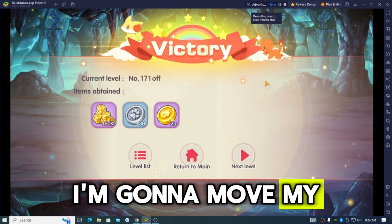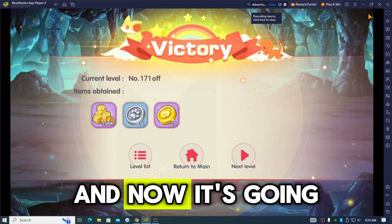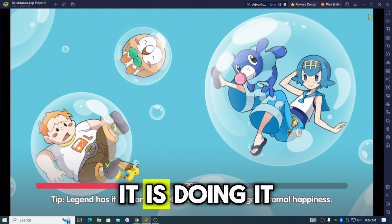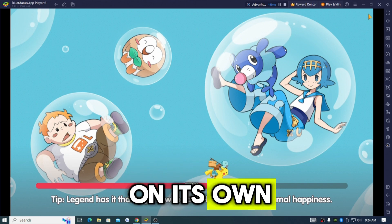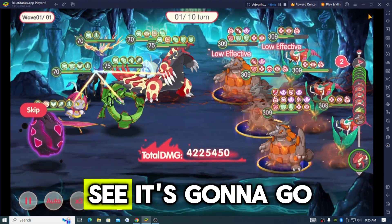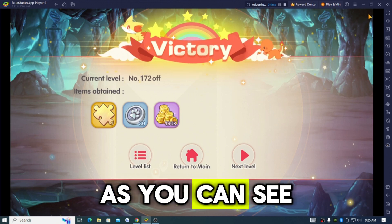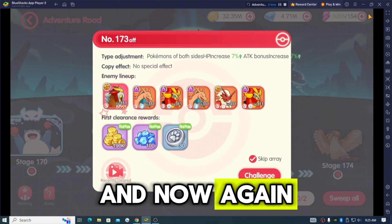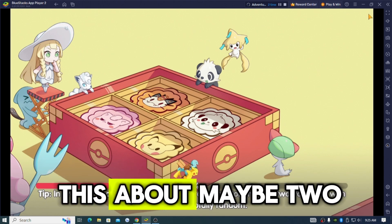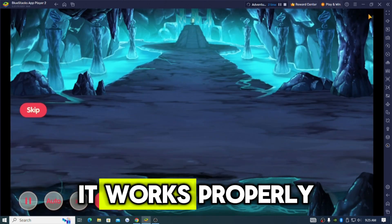Now look at this — I'm gonna move my mouse to the top right so you guys can see it, and now it's going to do it on its own. As you can see, I'm not pressing anything. It recorded your clicking pattern, and it's gonna go over there, wait a couple seconds, and press skip. This is the perfect thing, and it's gonna keep doing it until you press stop. We're gonna do this about two to three times just so you guys can actually see that it works properly.